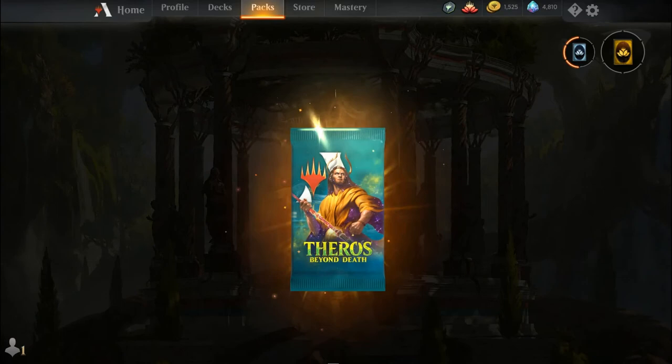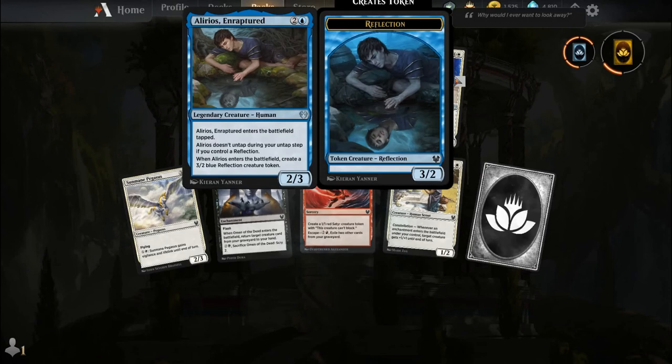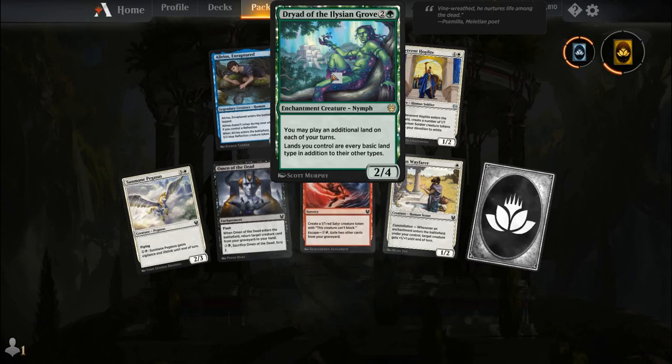And the final pack for today: Sunmane Pegasus, Omen of the Dead, Satyr's Cunning, Pious Wayfarer, common wildcard, Illyrius Enraptured, Reverent Hoplite, and our rare is Dryad of the Elysian Grove. What a way to finish up this video everyone.